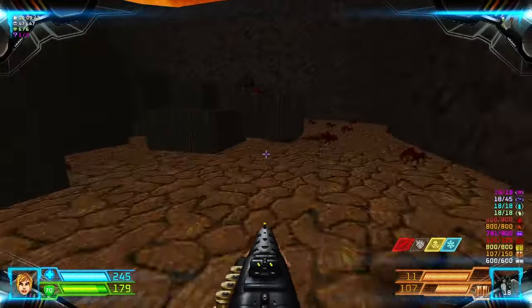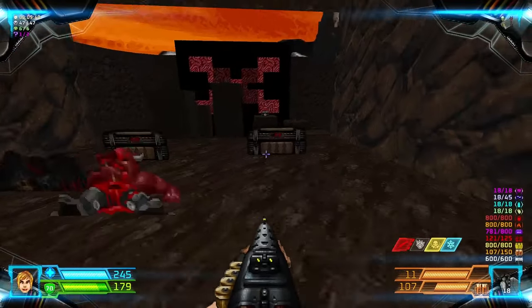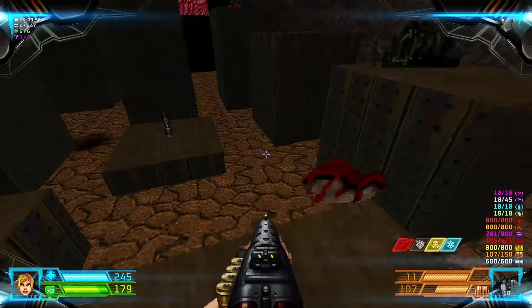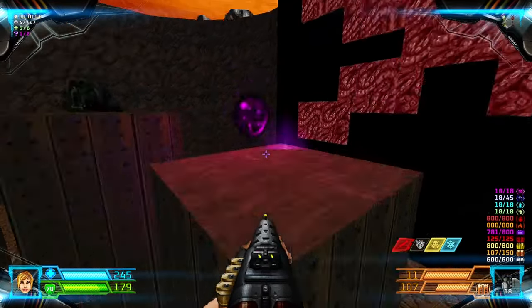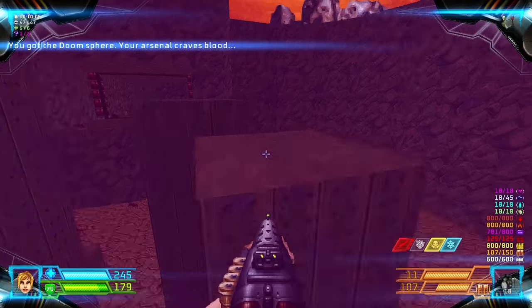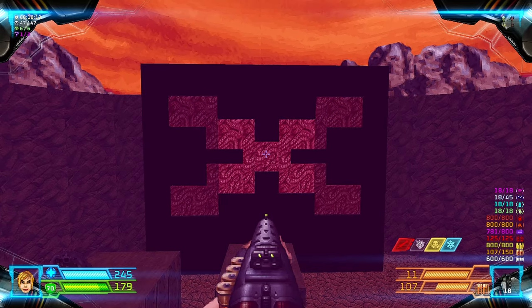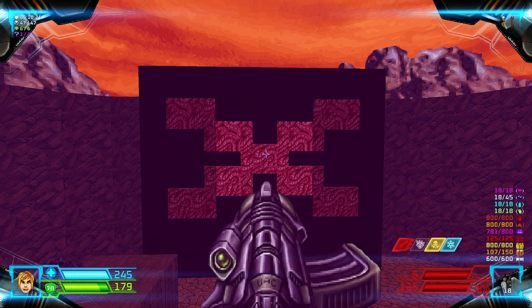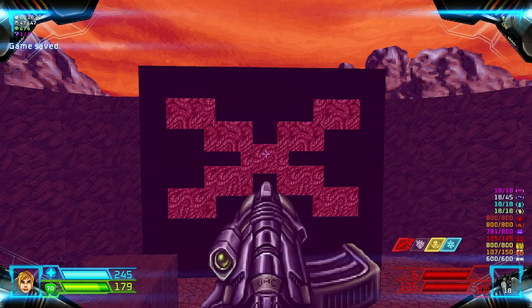Now that we're done, teleport back over here and align yourself to get to that platform — the racing platforms over here. We have an X over here, so you know what to do: shoot the X mark with rockets.